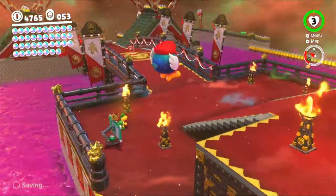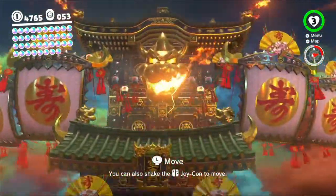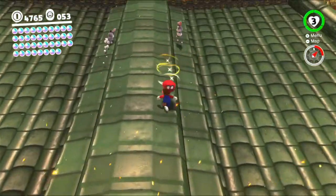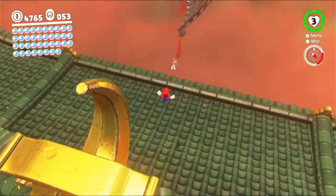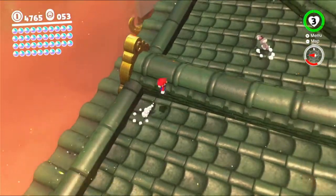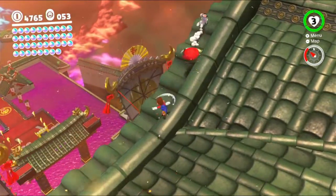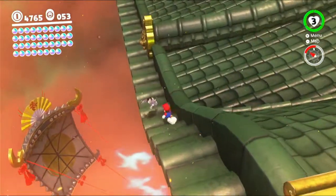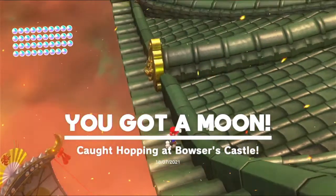Okay, well I think that's all we needed the Pokio for — I'm not gonna get that name right ever. Also, while we're up here we've got some rabbits running around. Oh, these ones are fun — so much fun. Especially if you can land right next to them — nope. Okay, hit him. Just need to catch up before he stops panicking. Okay he stopped panicking — great. When you're running downhill you go a little bit faster, which makes it easier to grab him. Caught hopping at Bowser's Castle!